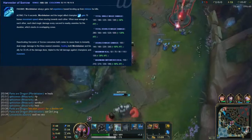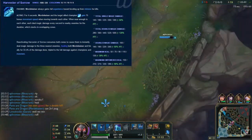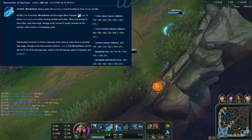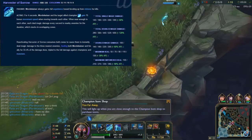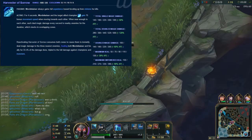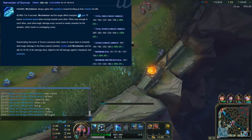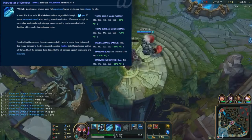It can be debatable with maxing out Q first instead of W. For instance, I might have three points into W, and once I see that I'm snowballing super hard, I'll max out Q. That's an argument that can definitely come up. But this skill order just makes you super strong — you can probably 2v3 the jungler if he comes. And that's my rant on the skill order.